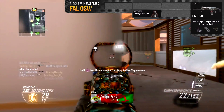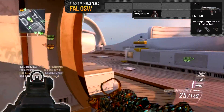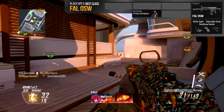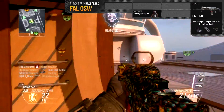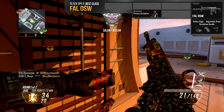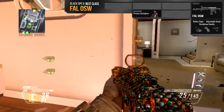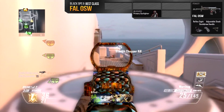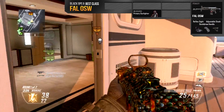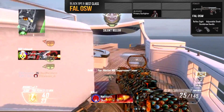The reflex sight adds increased precision and accuracy, and it removes that circle iron sight giving you a nice clear view of the target. The quick draw handle speeds up ADS time — since it is an assault rifle the ADS time is quite slow, so being able to aim onto the enemy as quickly as possible definitely helps in close range gunfights. The adjustable stock is great because this gun takes three bullets to kill at maximum range, so if you're strafing around a corner already aiming down sights and someone's there, you're going to have a better chance of surviving.